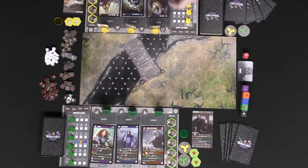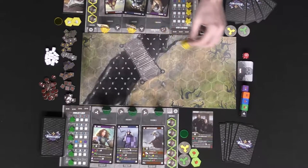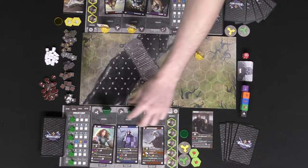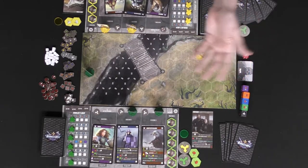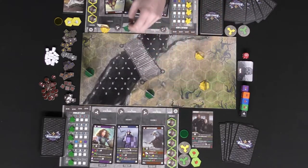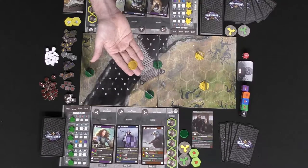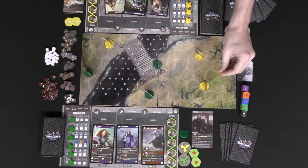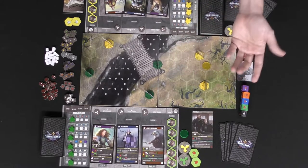Deploying is pretty easy. In turn order, units start face down — you randomly select one, flip it over, and place it anywhere you'd like on the board. Remember, facing matters in this game. Your opponent then places one of their characters anywhere, as long as that character is more than two spaces away from enemies. It goes back and forth until all players have placed their characters, keeping units at least four spaces or more away from opponents.